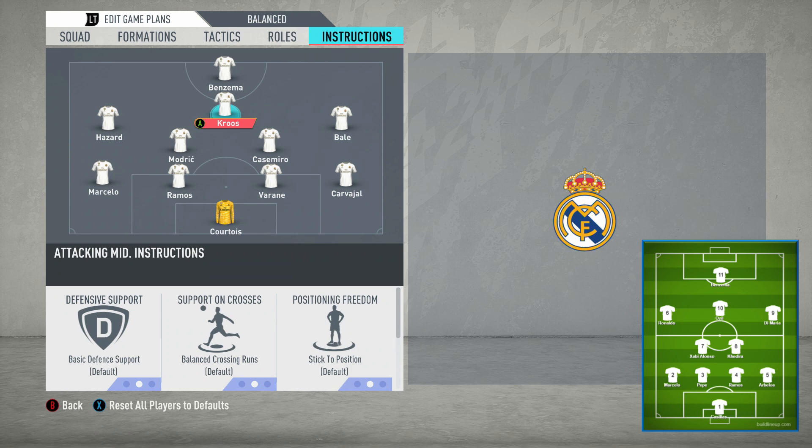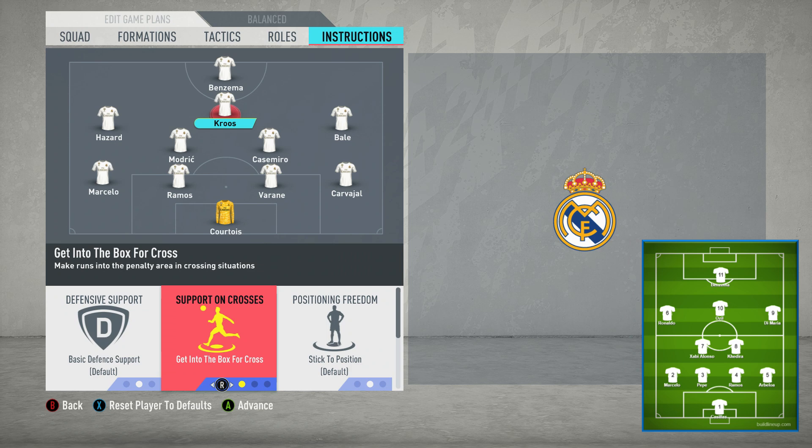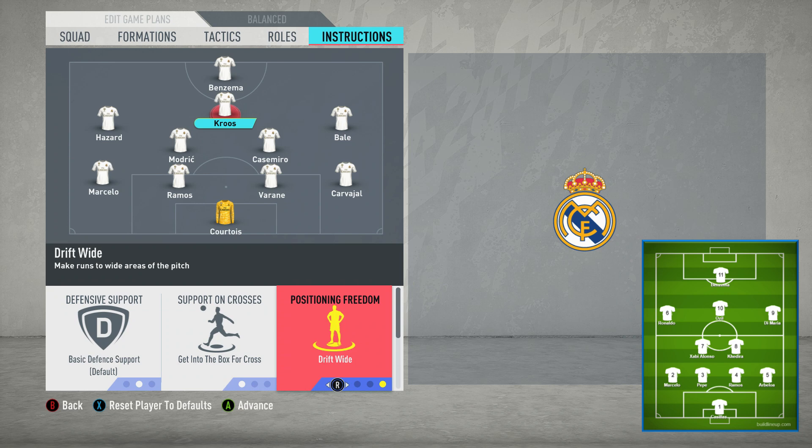In certain moments — say on set pieces and such — the striker would remain forward as that outlet ball. Along with him, you'd have Ozil a little bit deeper, still looking to press, but generally staying forward and creating that outlet ball. Then the pacey wingers — Hazard, Bale, Ronaldo, Di Maria — would overlap him. So you want him on basic defensive support, which means he's not tracking back all the time, but in moments when needed he can drop in. For support on crosses, get him into the box.